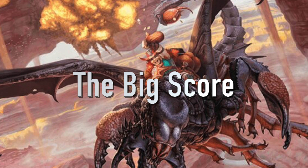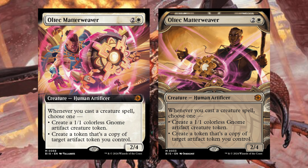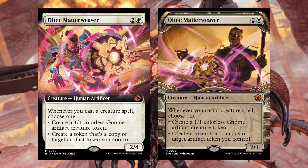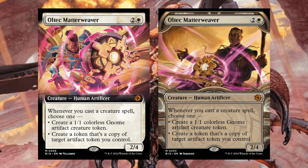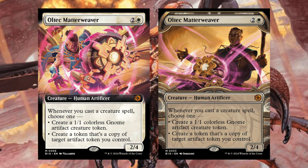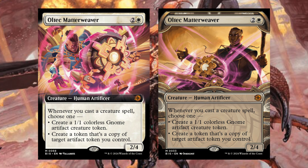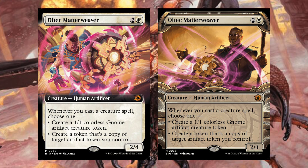We only received four Big Score cards today, so this goes a bit quicker. First, Ultek Matterweaver — two and a white, Creature Human Artificer. Whenever you cast a creature spell, choose one: create a 1/1 colorless gnome artifact creature token, or create a token that's a copy of target artifact token you control. We do have to cast the creatures, but we can create some pretty insane tokens off this. Maybe you want more treasure tokens when you play a creature, or maybe it's a creature token that's an artifact — you get to make more of them. A great card in any white creature-focused deck.